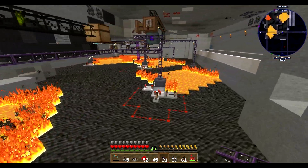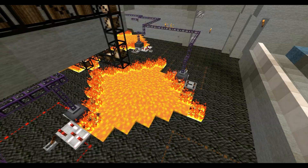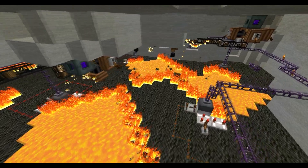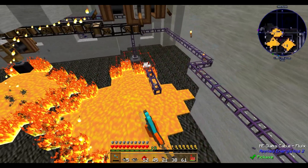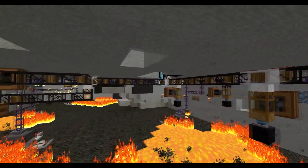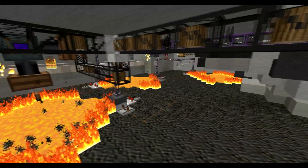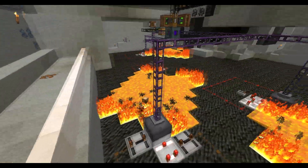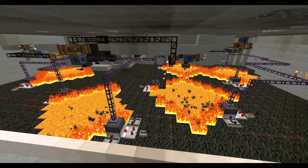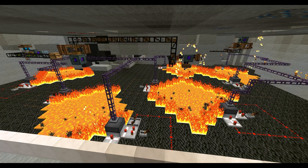As you can see, the fire is already spreading right here — this confirms the farm is working. If you add a chunk loader, you can have a fully automated farm producing a lot of Grains of Infinity. I hope you enjoyed the video. If you want to check out my other tutorials on Applied Energistics or other topics, check the info box below. Thanks for watching, have a good week, and see you next time!